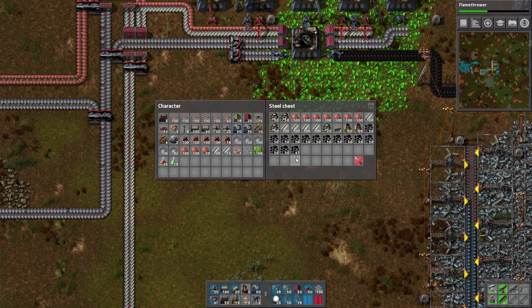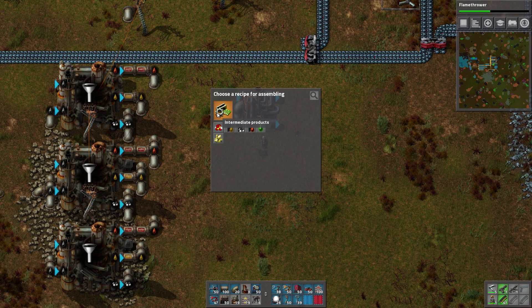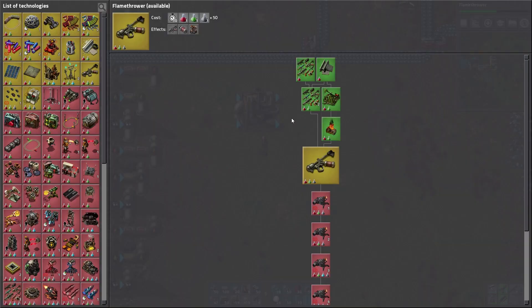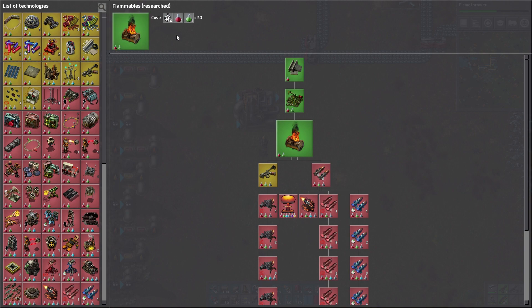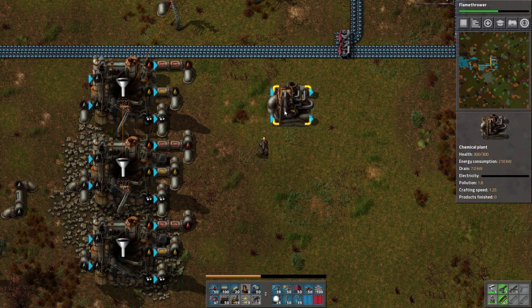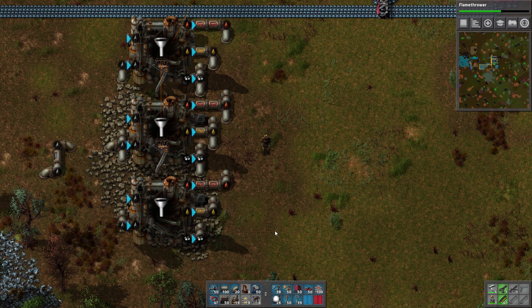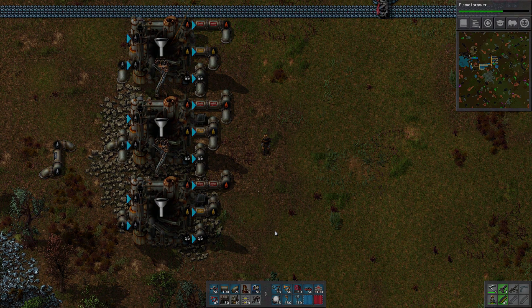We're getting close to the end of this episode — just a couple more minutes. I only have basic processing, I don't have cracking. But I can create sulphuric acid, sulfur, and more importantly lubricant. Right now I don't have the military science pack because this technology is a cut-through that doesn't actually give you anything. But here I'll be able to produce flamer fuel, and that'll show up here. So the first thing I'd have to do is create lubricant and flamer fuel from my heavy and light oil, and then I can make sulfur and sulfuric acid with iron. I'm going to do that in the next episode. Thanks for watching, see you next time. Bye.